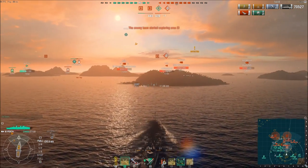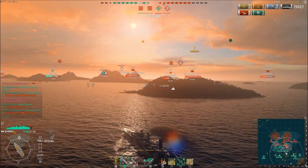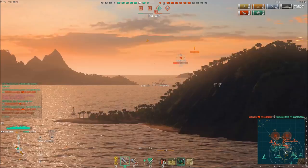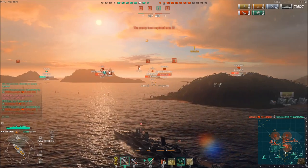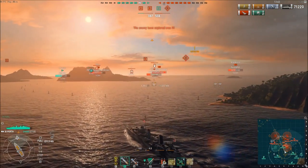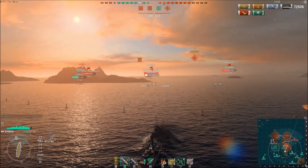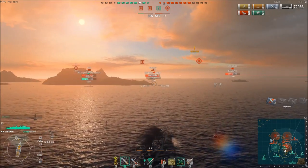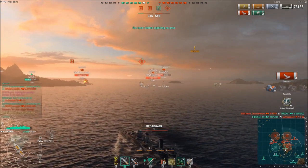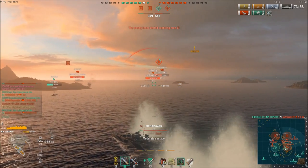Enemy Cleveland has pushed up into our home base. The enemy team currently has both A and B, they're capturing D, and they're preventing us from gaining points at our home cap of C — important to note, as it'll play a factor at the end of the game. Enemy T-22 is out in the open; his smokescreen has dissipated. It's very important I finish him off — any destroyer, even the T-22, can be a significant threat to cruisers. Engine knocked out, he can't go very fast, and I finish him off — getting my Kraken Unleashed, five for five, before the ten-minute mark.